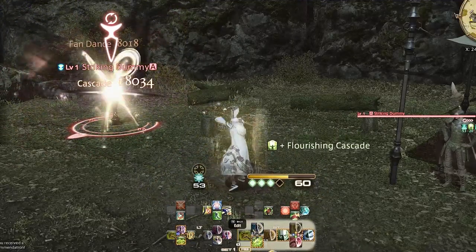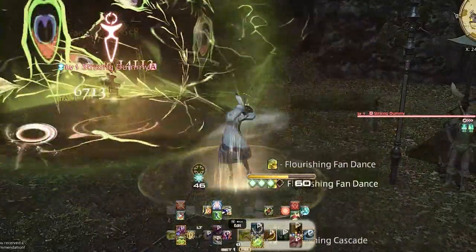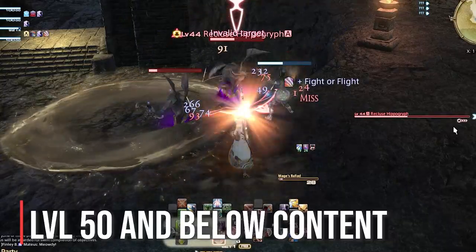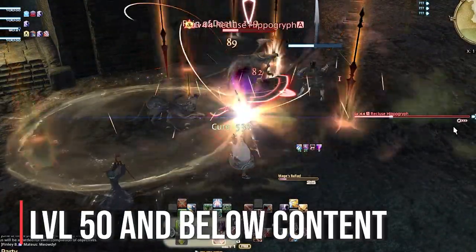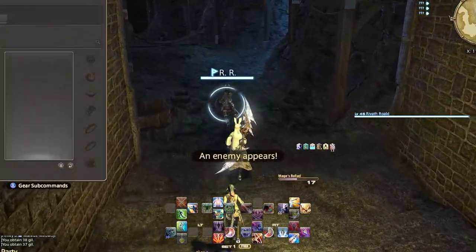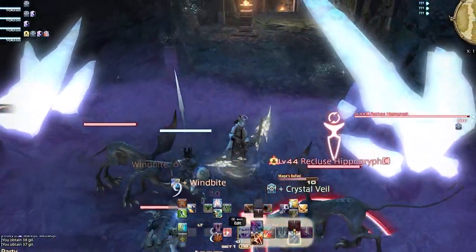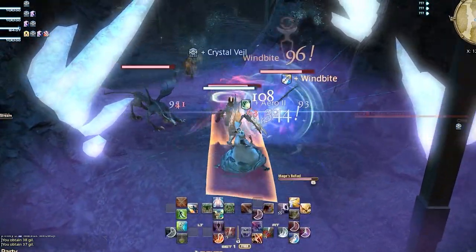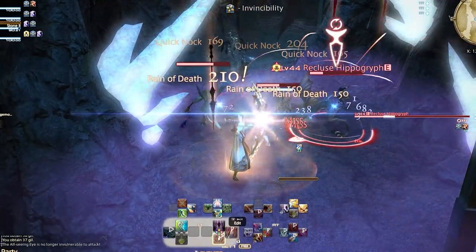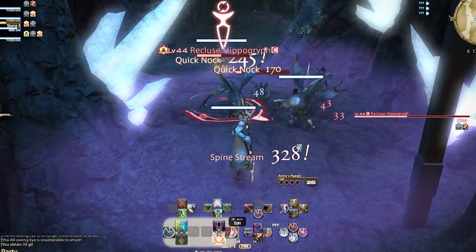Now let's go over the level threshold breakdowns, covering what to focus on in each chunk of leveling content to highlight the similarities and differences between each range DPS. Level 50 and below — this is the foundation for each job. Bard: you'll be focusing on dotting each enemy, as this becomes the basis of your skills and songs at later levels. Honestly, Bard is really slow at this point — you don't have access to a lot of your toolkit, so it's pretty much dotting each enemy and then spamming your Heavy Shot or AoE skill Quickknock. Keep your chin up until later content. Use AoE on two or more enemies, but be in melee range as it does not have a long radius.